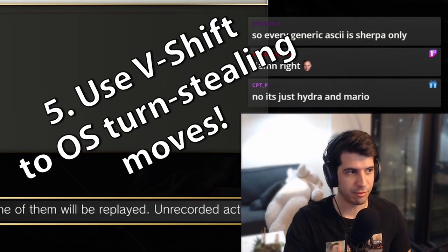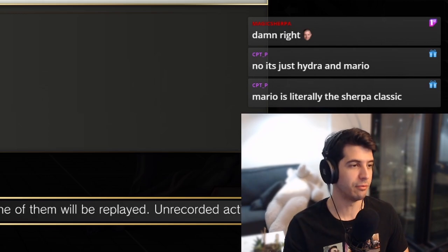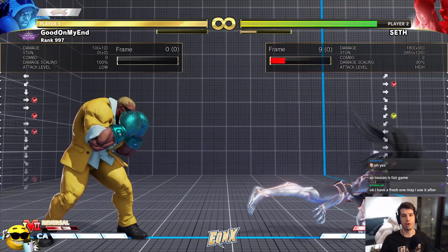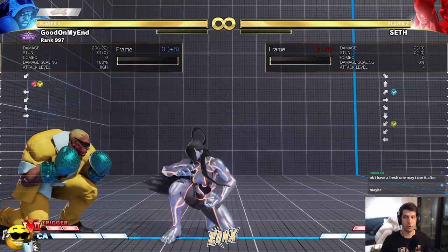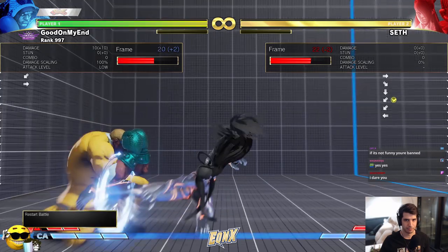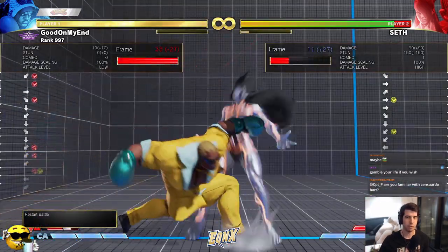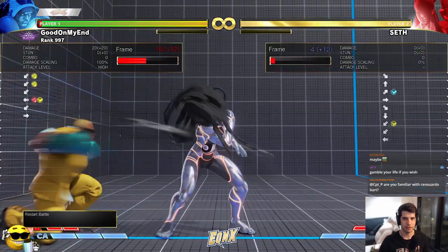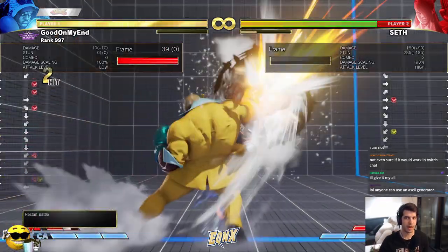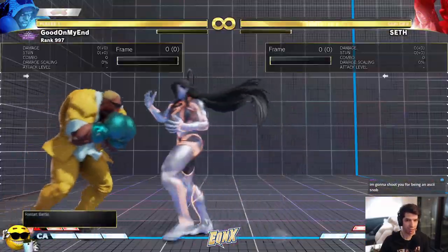This is the same technique you'd use with OS parry for these types of strings as Ryu or Akuma — you do a late V-Shift and you are able to option-select your V-Shift to only happen when they do the turn-stealing string. If they do the light tatsu, you won't get a V-Shift but you can still sweep punish. If they do the heavy one, your V-Shift comes out. You time your V-Shift to beat both heavy and medium tatsu, but on light tatsu you just block. It's a guaranteed answer once you get the timing down and see the cancel occur.